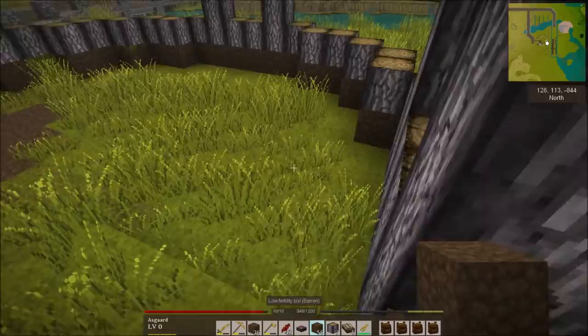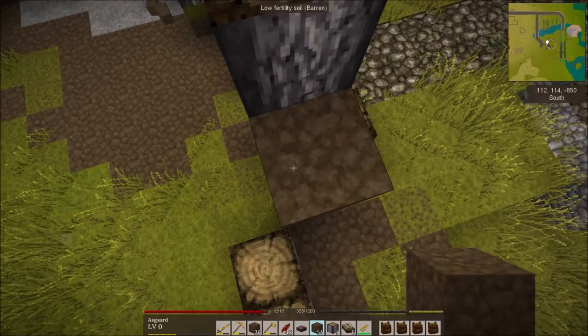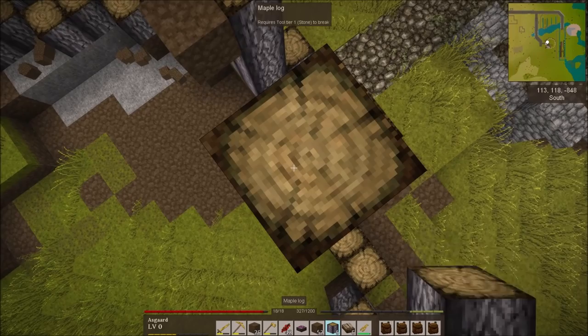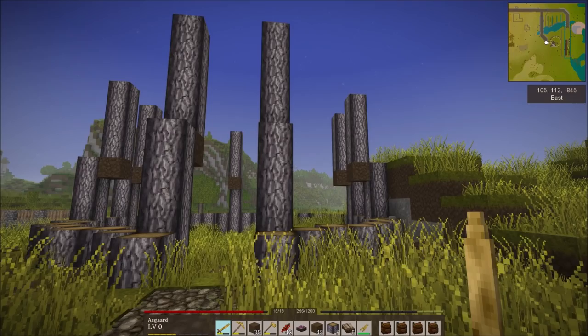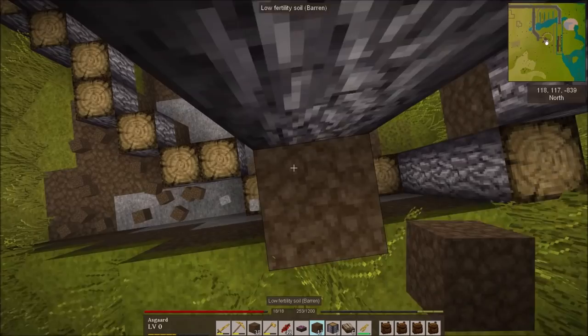It's actually kind of fun to return to this type of building. I play so much modded Minecraft, and this is more like vanilla Minecraft where you don't have creative flight, and it changes the way you build a lot. Okay, so we've brought it up another tier, it's coming in towards the middle. I'll go ahead and build another tier since I've got the maple wood for it.